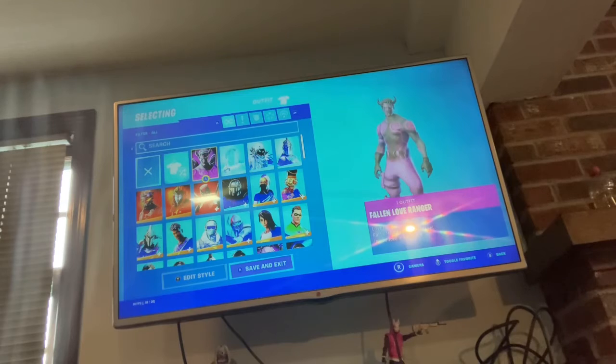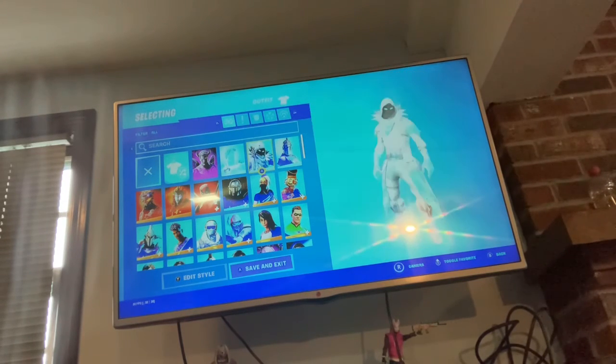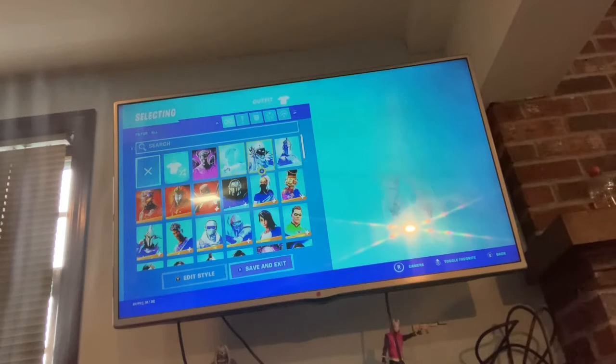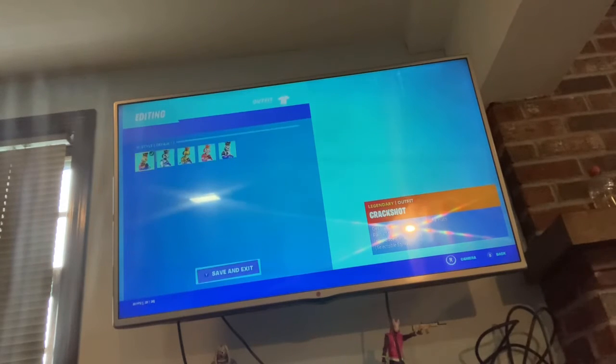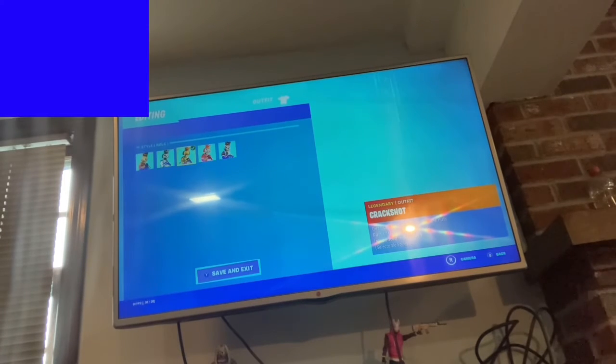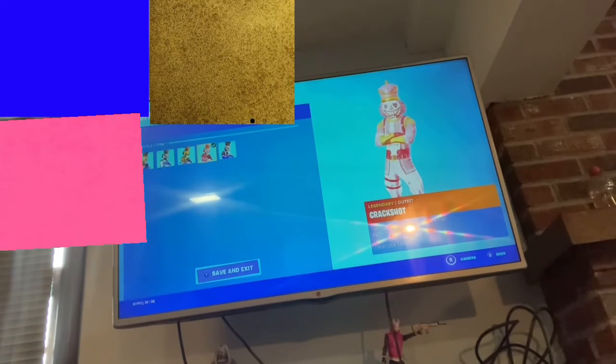So the first skin here we have the Fallen Love Ranger. I've fallen and I can't get up! We got the Frozen Love Ranger — it's hard to see — and the Frozen Raven, Frozen Red Knight. We got Crack Shot with all the edit styles as the default: there's the blue, gold, pink, and the Crack Skull, which just came out.